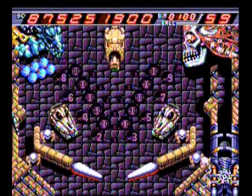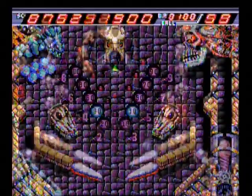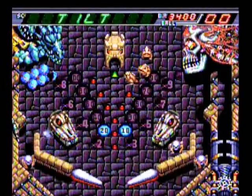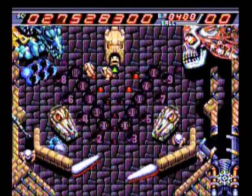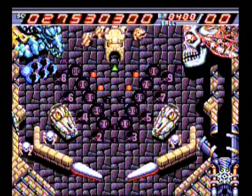Devil's Crush has a password feature in this game, which you can start the game at a much higher score with a higher number of balls. Getting a billion points will end the game. You'll also have the tilt feature like in Alien Crush — if you hold down button 2 with the turbo switch on, it will automatically cause you to lose a ball.